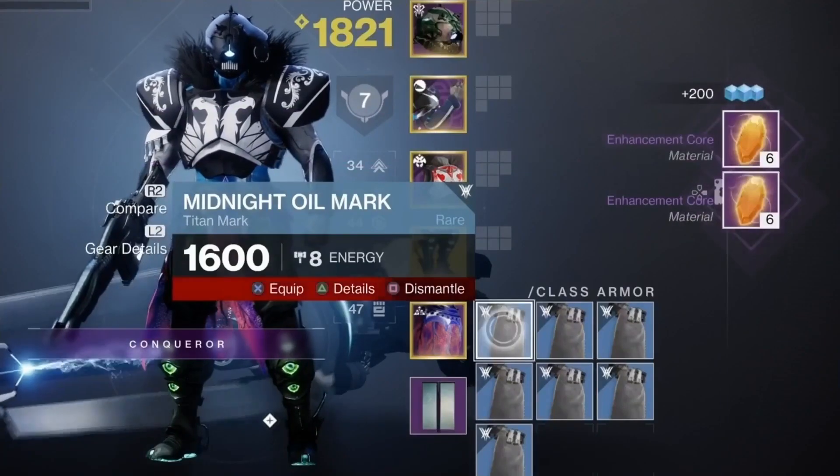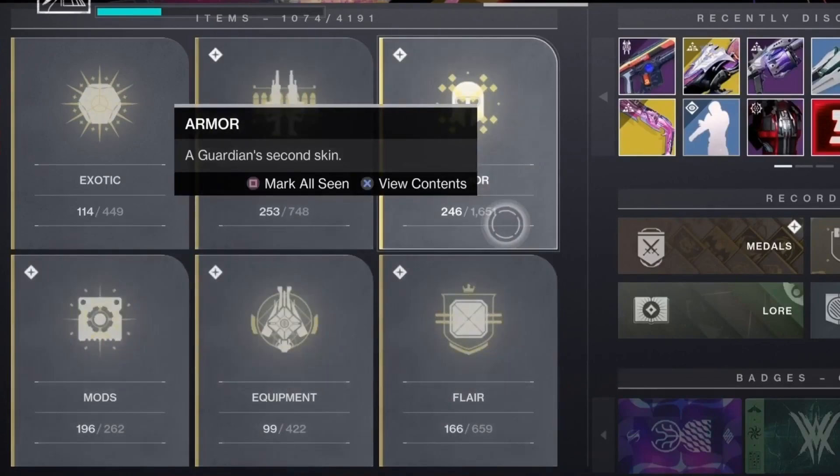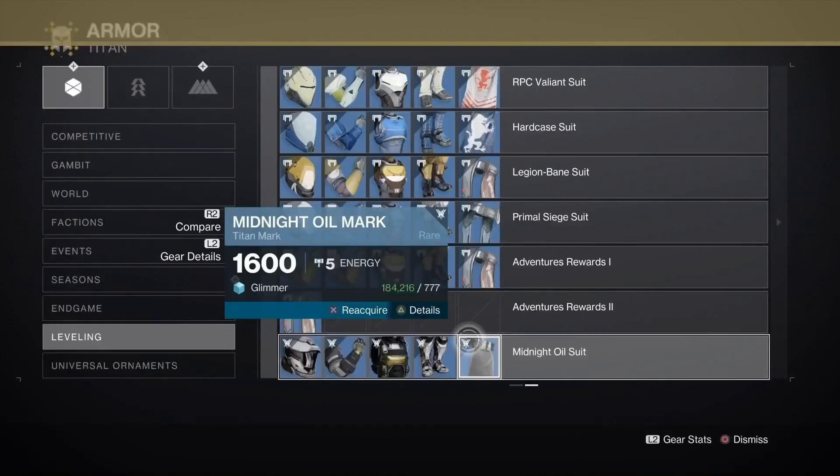Enhancement Core is an item used to upgrade legendary gear into masterwork. Go to collections, press armor, then press leveling. Now buy a full set of blue armor. This will cost glimmer.